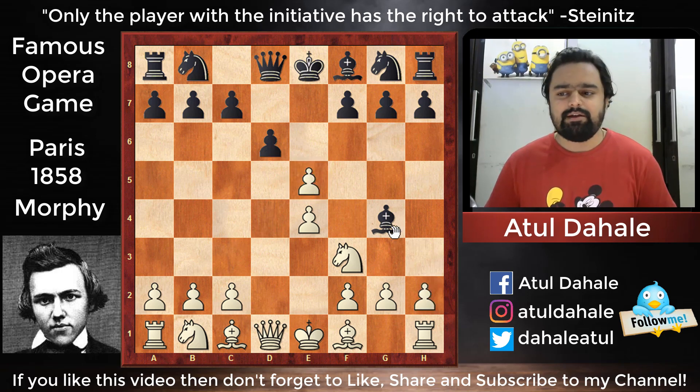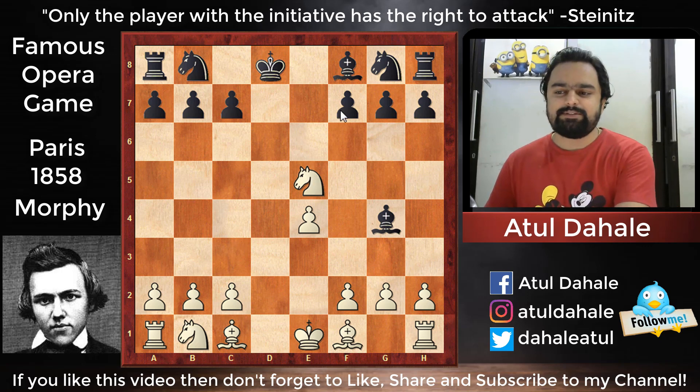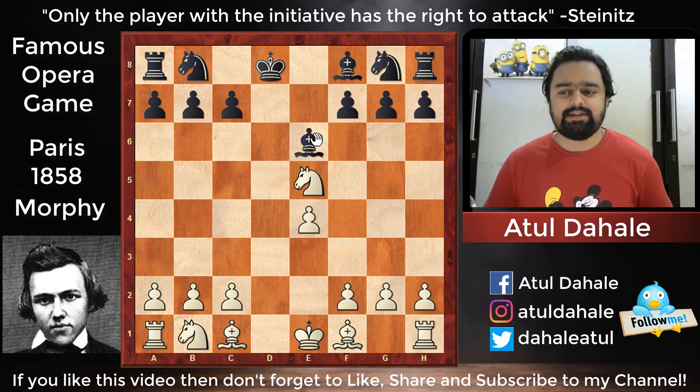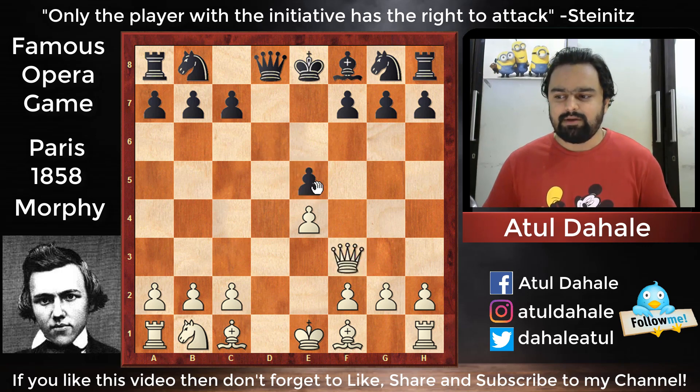Black must capture the knight on f3, because if he captures the pawn on e5, then queen takes d8, king takes d8, and white will win the pawn with knight to e5. Now f7 is also attacked and g4 is also attacked — most probably black will play bishop to e6 to save his position, but still white will be a pawn up. So black played bishop takes f3, and now queen takes f3, and black played d takes e5.